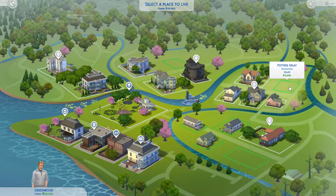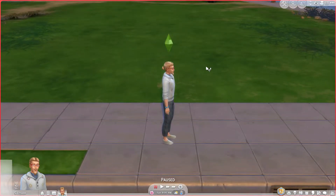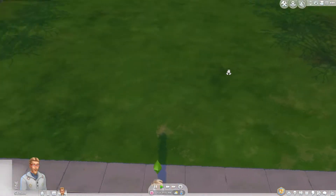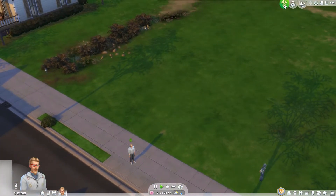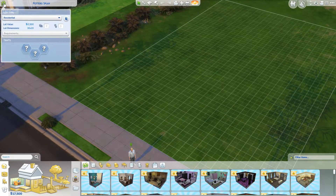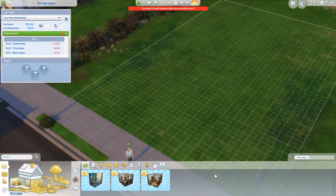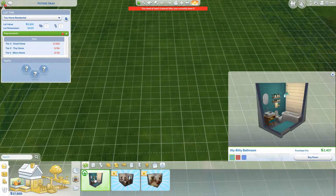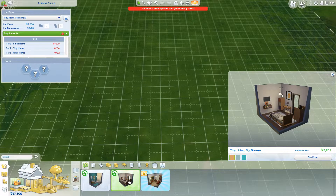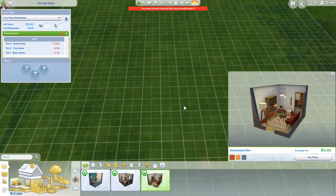So it looks like we just choose a residential lot. This is his home — nothing there. We're probably going to cheat him in some money. But if we go into build mode, then top left we click this thing and we change this to a tiny home residential. So if we just start with pre-made rooms, we've got this tiny little bathroom, a tiny little bedroom, and a tiny little living room. They're perfect.